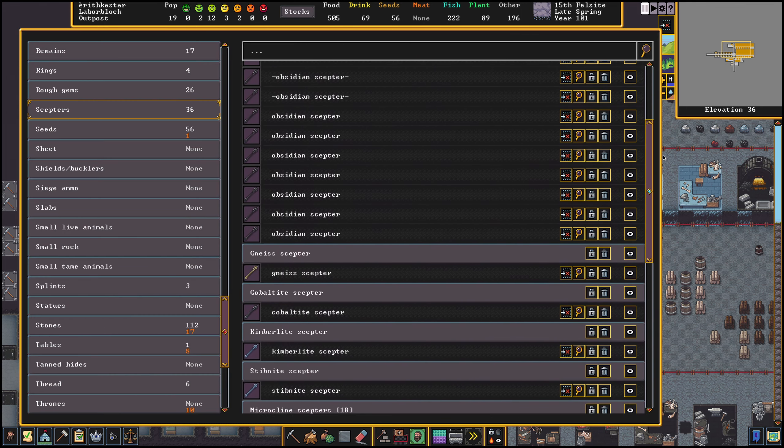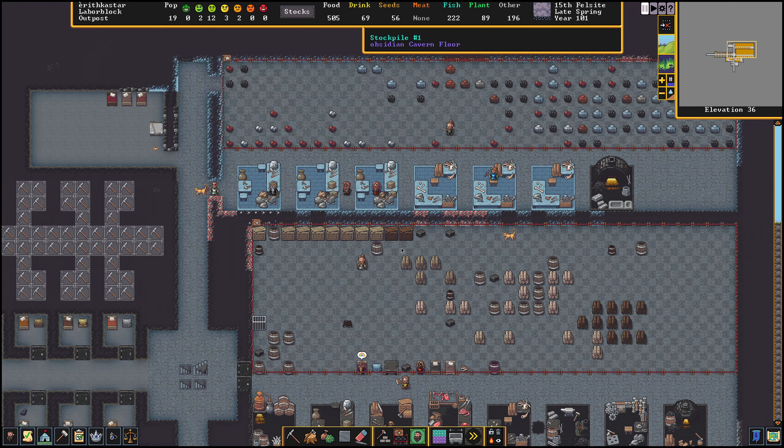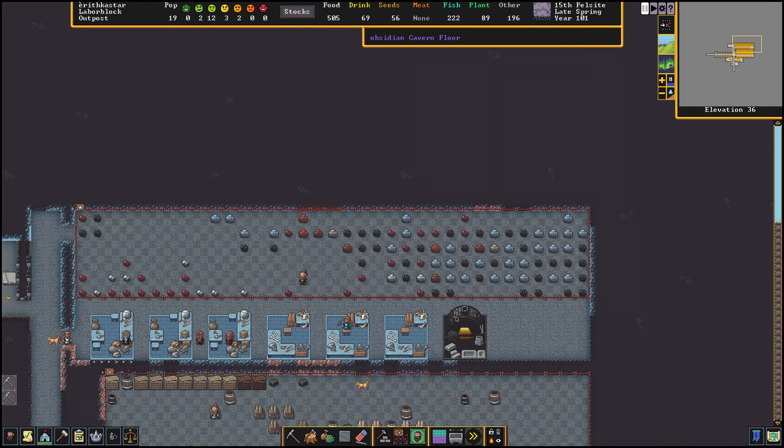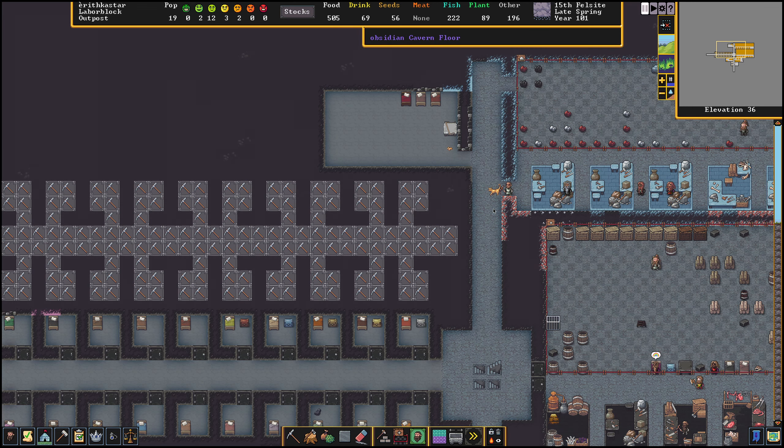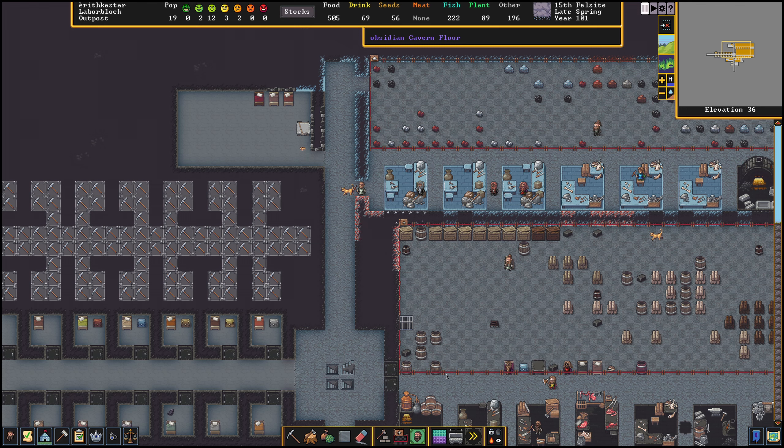We've got a whole bunch of scepters too. I'm going to go ahead and let them keep making them — I'm not going to stop them. We have plenty of wood and plenty of stone, so I'm not really worried about it. They'll just keep doing their thing. I'll have to remember to keep mining stuff out.